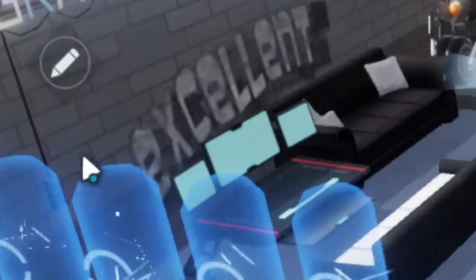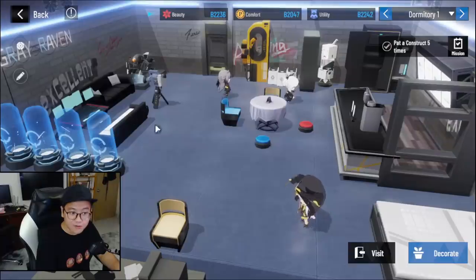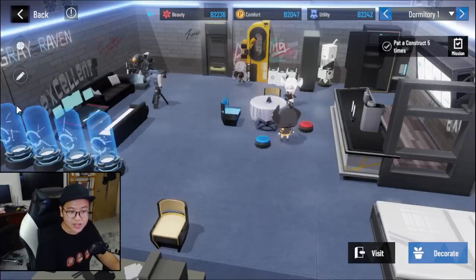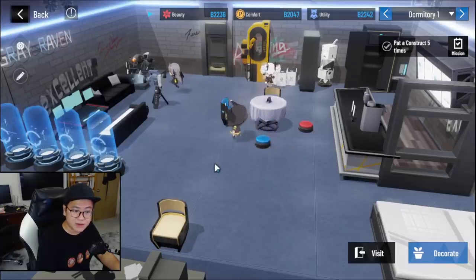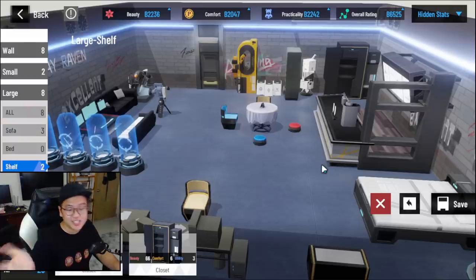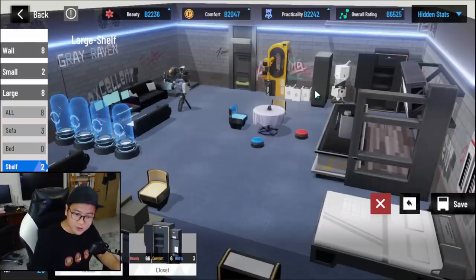In the future, there'll be a button where you can buy or use presets for different dorm styles — like cafe or Japanese style — but it is not in the global version just yet. In my research, I saw that in other versions of the game, there's a button that lets you go with a preset, which will be much simpler. I hope you guys found this video helpful. Maybe we'll do a dorm review or dorm grading in the future — let me know in the comments what you think about the dorm. Thanks for watching, and see you in the next one!